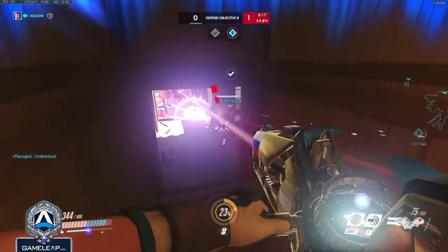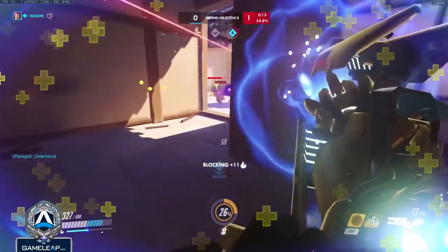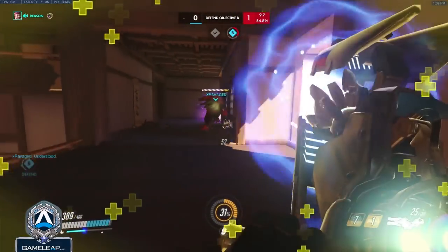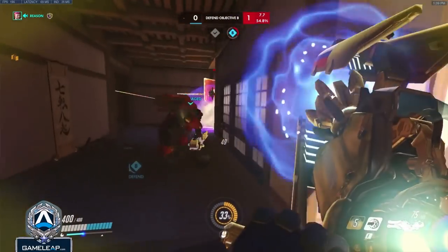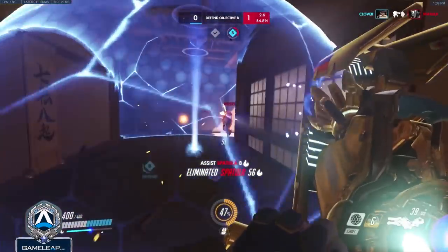Here I'm calling 'Winston cleave, I have bubble' — which just means to kite the Rein, keeping him at a distance where he cannot hit Winston but our Winston can damage him, and to expect my friendly bubble to go on him as soon as he's about to take damage, allowing Winston to save his bubble shield for even more cleave damage before he has to jump out.